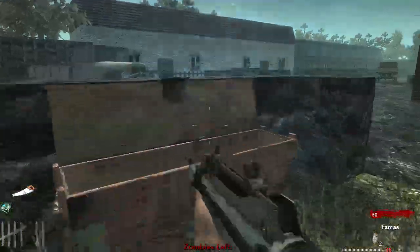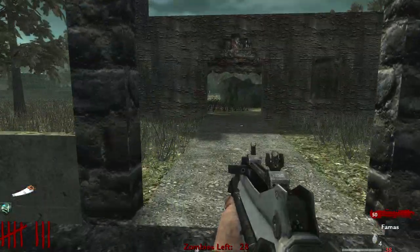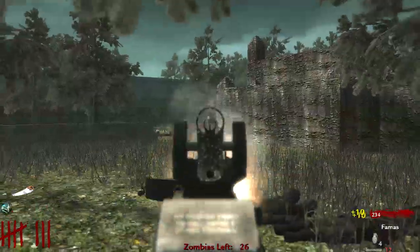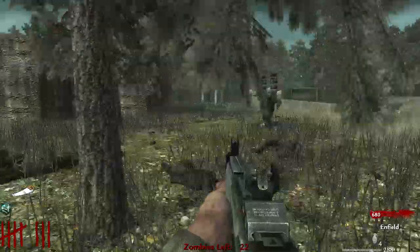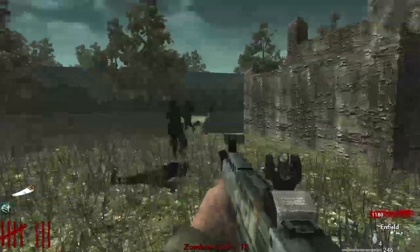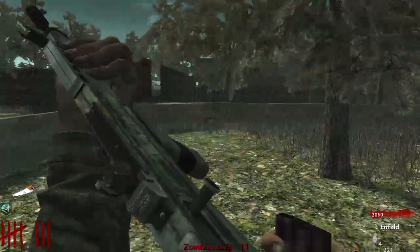We got Deadshot Daiquiri opened up now. I don't want the Warther. This Fomars is nearly out of ammo though. Enfield's still got plenty of ammo. I want to see if I can try and get the Galil or something - the Galil is my favorite Black Ops weapon, I love that gun. So we're out of Fomars ammo now. There's 15 zombies left - I'll be able to hit another button after this. Hopefully I'll finally open up Jug.